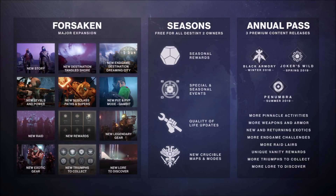This expansion costs $40. Seasonal content is free to all players who own Destiny 2. You get seasonal rewards, special and seasonal events like Iron Banner, Faction Rallys, Crimson Days, and the upcoming Solstice of Heroes. You also get quality of life updates and new Crucible maps and modes. The annual pass, should you choose to buy it, will cost you an additional $30 and contain three premium content releases over the course of the next year: Black Armory, Joker's Wild, and Penumbra.